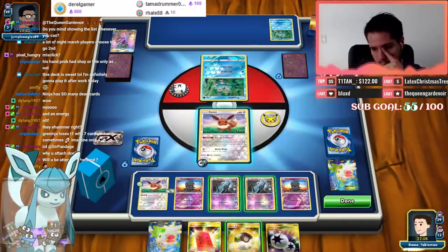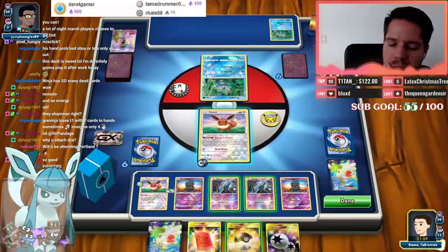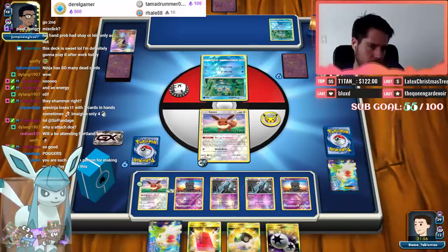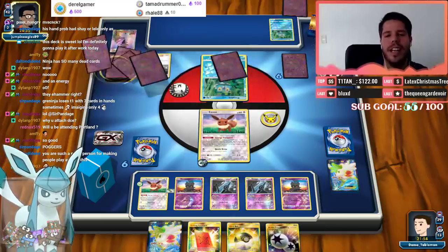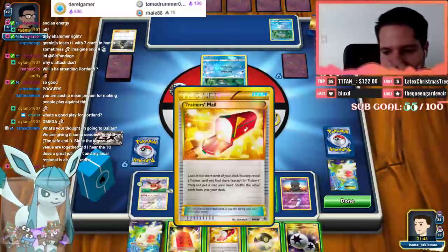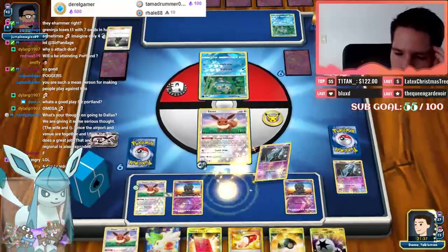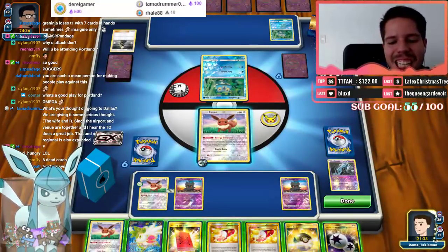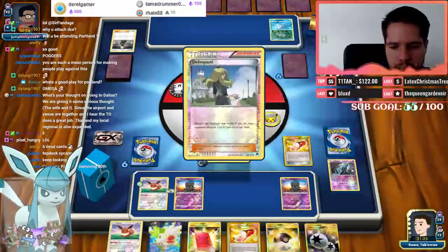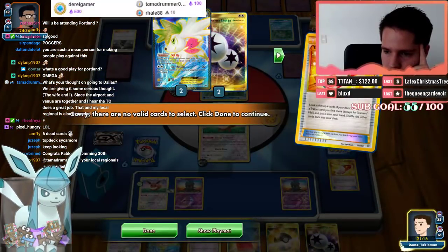I'll discard Shaymin — that's fine. I won't be attending Portland. I went first, can't Quick Draw, so I think I just pass. Zero cards in my opponent's hand — he top decks. Out of all the decks, Greninja runs the most supporter cards. Top deck Cynthia — okay, here we go again! Double Farewell Letter — six dead cards. Trainer's Mail, we can grab the Delinquent.